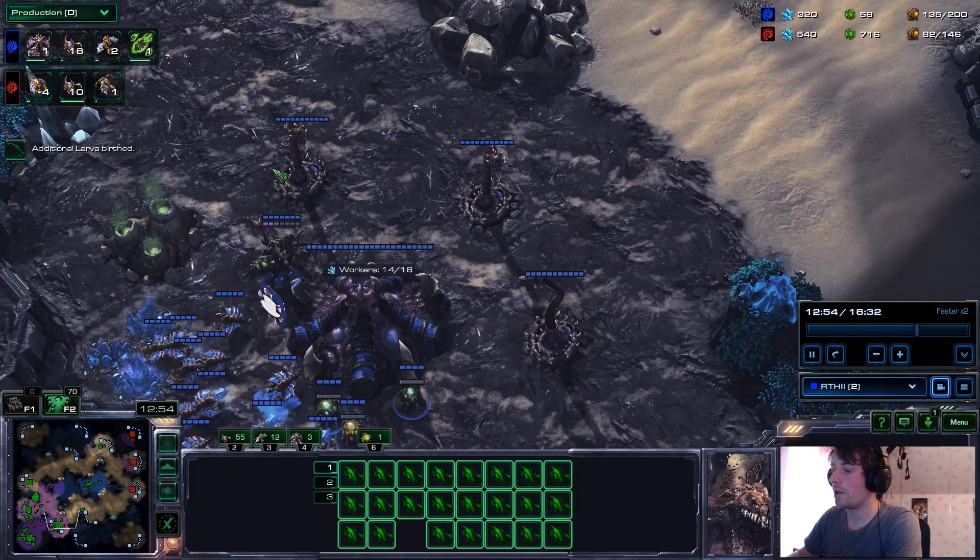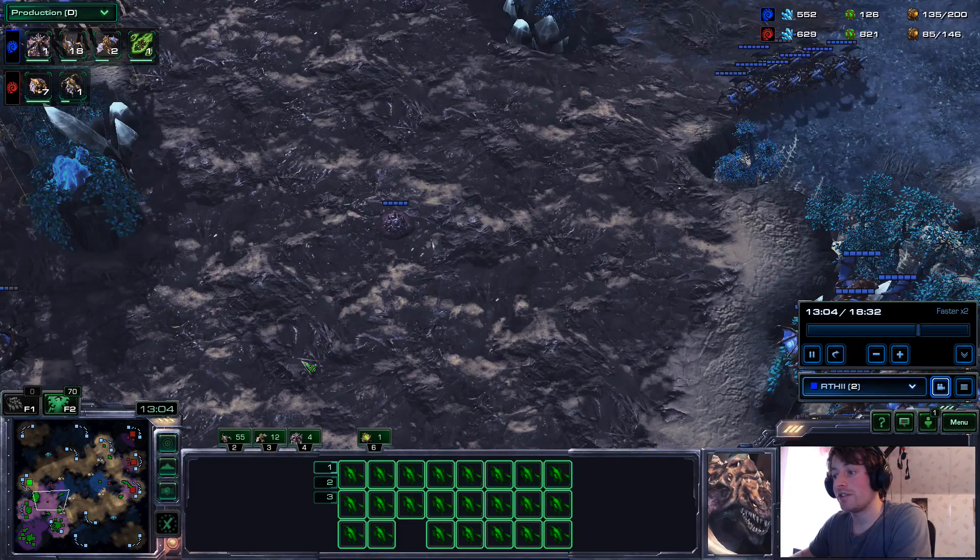I see it now because I'm moving my mutalisks to attack and then moving my Zerglings back to attack the third. However, my roaches that I built clean up that fight, and they clean it up well. So you can see even though I made a whole lot of mistakes right there, just the fact that I've contained them and had more bases and more production has given me control over this game.